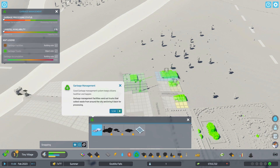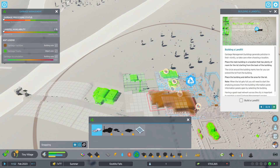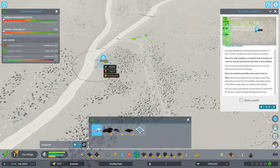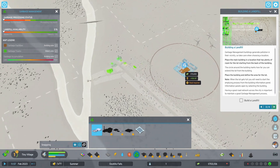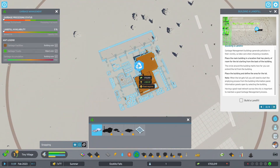Good garbage management systems keep citizens healthier and happier. Garbage management facilities send out trucks that collect waste from around the city and bring it back for processing. Landfill is the basic garbage management facility — collected garbage is stored in the dumping area, also known as a lot. It gives pollution though, so I'm gonna have to build a road out. Where should we put it? I think it's gonna go right here, but where do the roads connect?